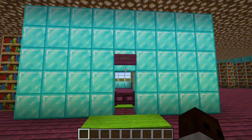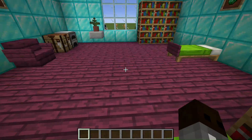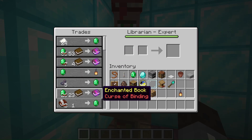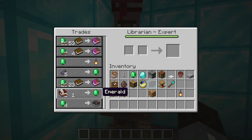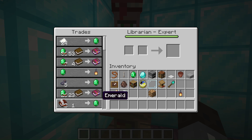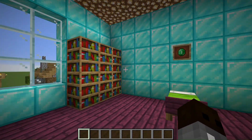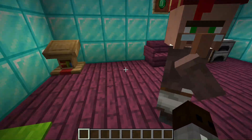We've got an Expert in here. Power 5, Leer 1, and Curse of Binding — that's his enchanted book offers. That's the room I created here for this villager.